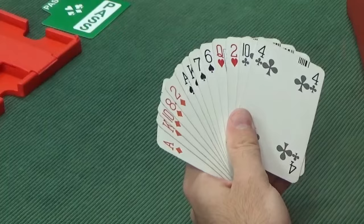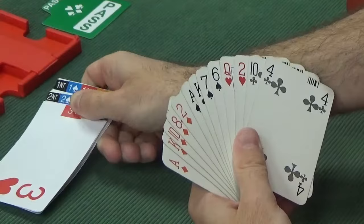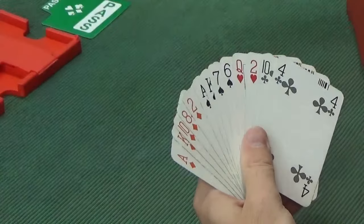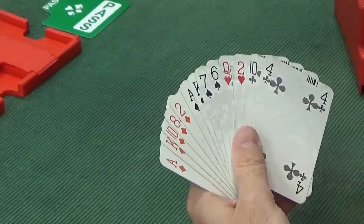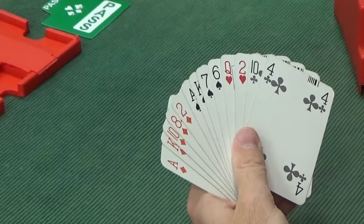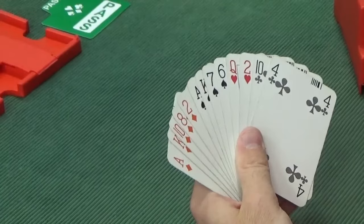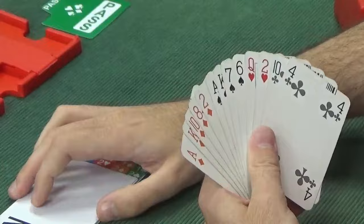Your instinct might be to bid 3 hearts, but we use 3 hearts as a level-of-the-fit bid, so it wouldn't invite them to bid more — it would say I have a weak hand with 3 hearts. So we need a conventional bid known as the 2-no-trumps enquiry. After a weak 2 opening, we bid 2NT to say: I have a good hand — usually about 16 points or more — and I have a fit for your suit of 2 cards or more. Are you minimum or maximum for your weak 2? Because I think we can make game if you are maximum. It's alertable because it's a conventional bid, and it asks the weak 2 opener to describe whether they're minimum or maximum.